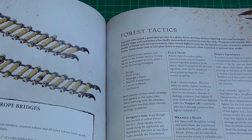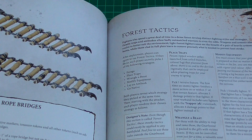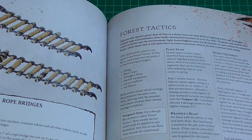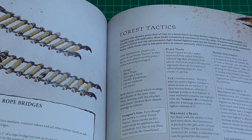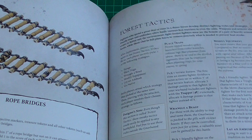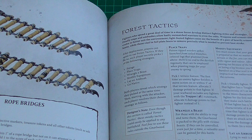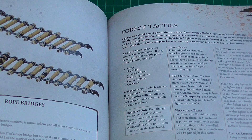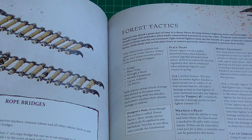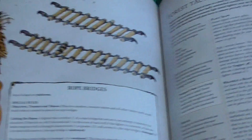Forest Tactics are discussed here — Forage, Place Traps, Wrangle Beast, Modify Equipment, Lay Ambush, Go Native. After deployment, players can agree to use Forest Tactics and each player secretly picks one of these strategies. For Place Traps: pick one terrain feature — the first time an enemy fighter finishes movement on or within 3 of that terrain feature, allocate 3 damage points to that fighter. If your warband includes any fighters with the Trapper rune mark, allocate 4 damage points instead of 3. That adds a little something to the game.